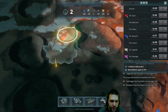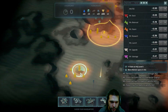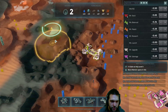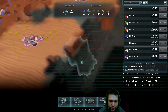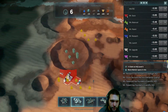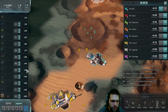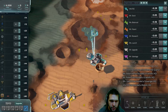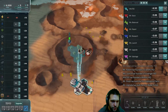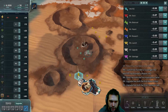I have not seen any iron whatsoever. There's aluminum, iron, carbon, silicon — still not a drop of iron. We're going to have to take that before someone else does, so let's go ahead and dive in and take the silicon since it's right here. I just cannot find any iron.